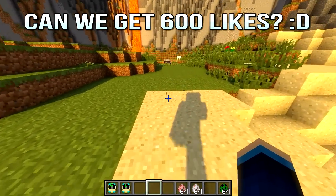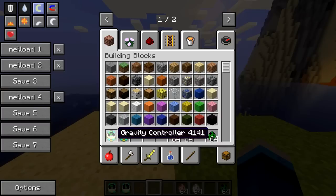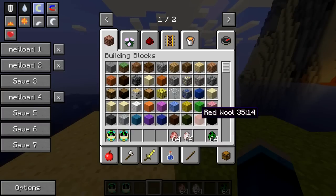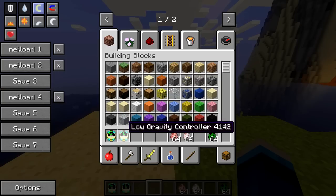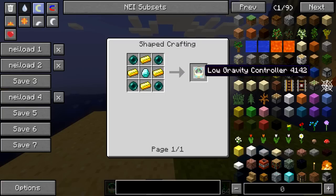I'm going to start off by showing you a mod called the Gravity Controller mod, which adds two clock-shaped items into the game, as you can see in my inventory here, that enable you to manipulate gravity in very weird ways. I'm just going to start off with this item called the Low Gravity Controller. You craft it with four gold ingots, four ender pearls, and then a diamond in the centre, like so.